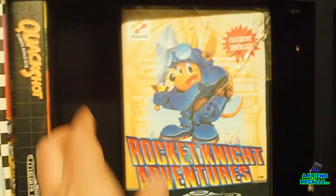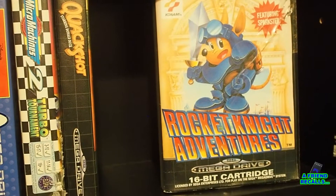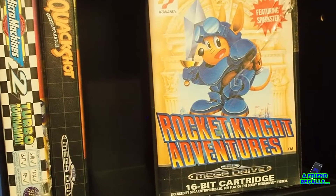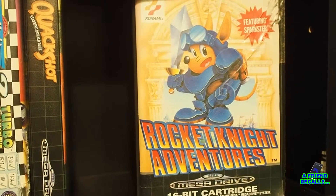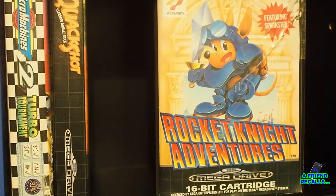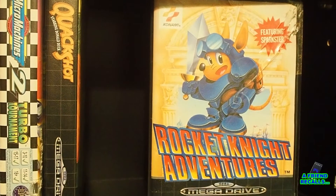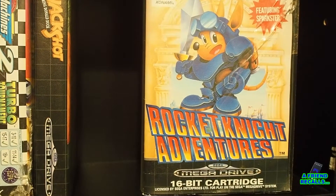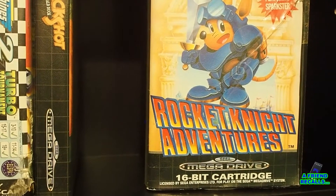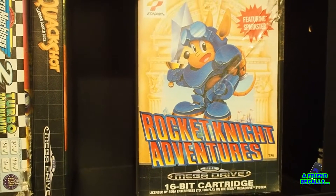Next up — here we have one of the most underrated gems on the console: Rocket Knight Adventures. This is one of Konami's late masterpieces where they introduce their own blue mascot platformer. But unlike Sonic, this guy's not a rip-off — he's got something truly genuinely unique to him in the form of the jetpack he wears. The entire game is built around using that jetpack to move around, which is a completely different way of managing momentum to Sonic, but there's a lot of fun to be had.